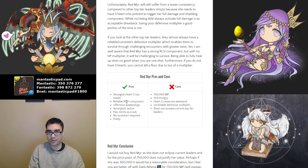So for pros and cons: she is the strongest Heart Cross leader currently available, they do have a reliable recovery component — match Heart Orbs and make enough combos and you heal a very sizable amount. She has offensive awakenings, which makes her a reasonably strong sub as a bind immune card who makes fire and hearts. She has a synergistic active skill, no evolution is required, and she's very pretty. I think that's the reason I see more Red Mirrors on my friends list than Light Hera Dragons.